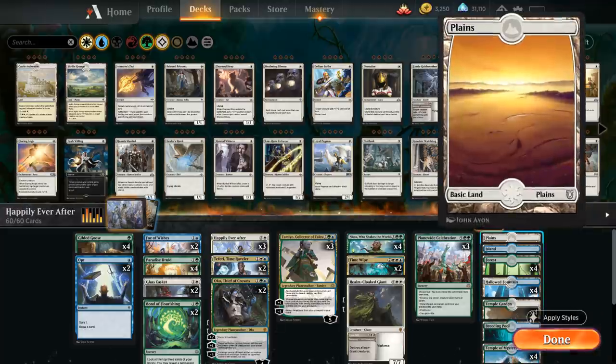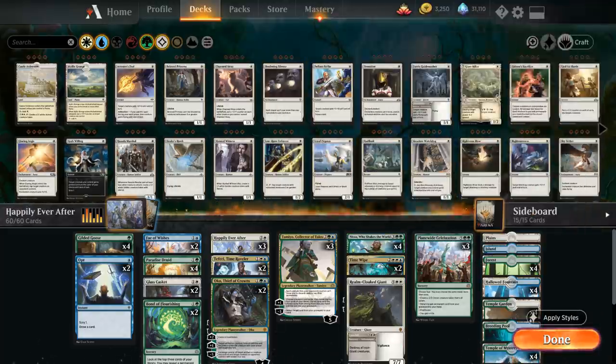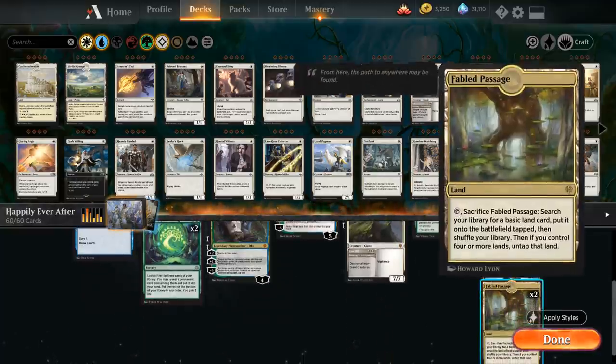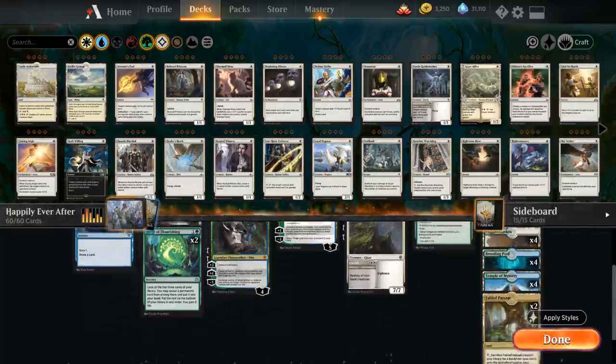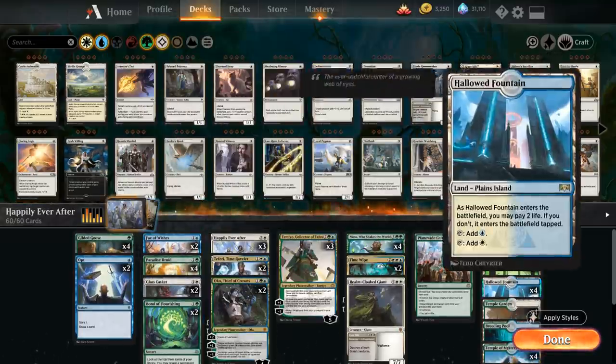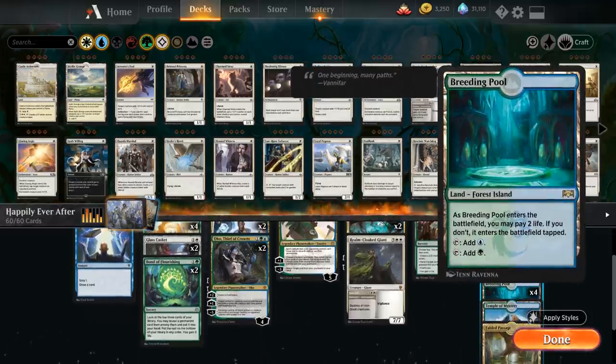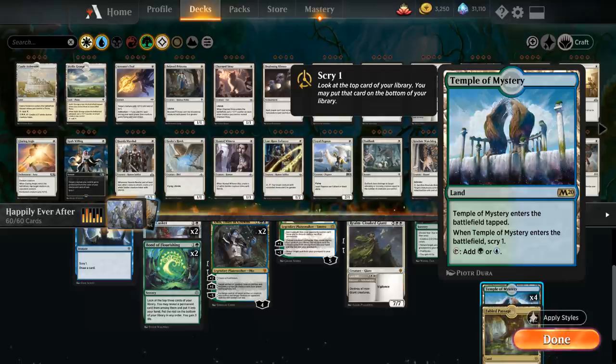For our mana base, we've got one Plains, one Island, and four Forests since we want a lot of forests for Nissa. We can search basics up with two copies of Fabled Passage, and we have plenty of dual lands: Hallowed Fountains, Temple Gardens, Breeding Pools, and Temple of Mystery for the scry.